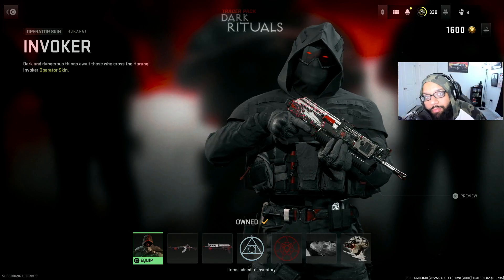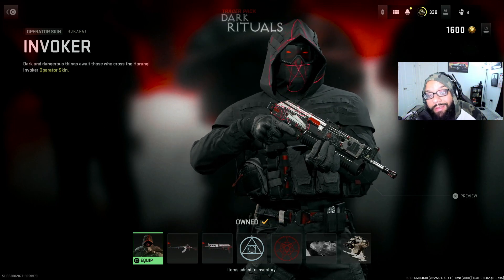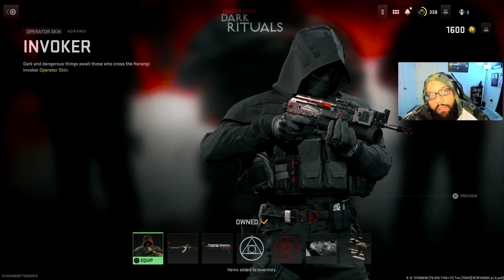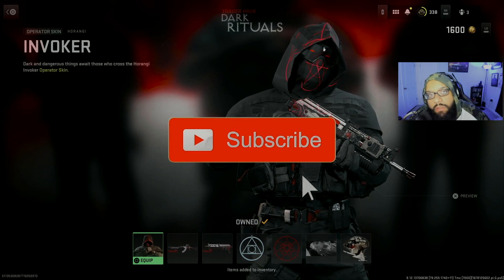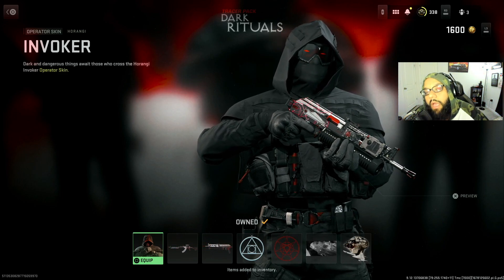Good game, GGs baby. There you have it — the Dark Ritual Tracer Pack bundle. Let me know what you guys think. I personally think it's the best pack so far — that skin looks fire, the weapon blueprints look fire. It goes for 2400 CP, but in my opinion this is one of the bundle packs that's really worth it. I give it a 5 out of 5. Stay tuned for weapon class setups for the RPK and Minibak. Like, comment, subscribe. I hope you guys are having a blessed day and are enjoying Call of Duty. Have a blessed day — peace.